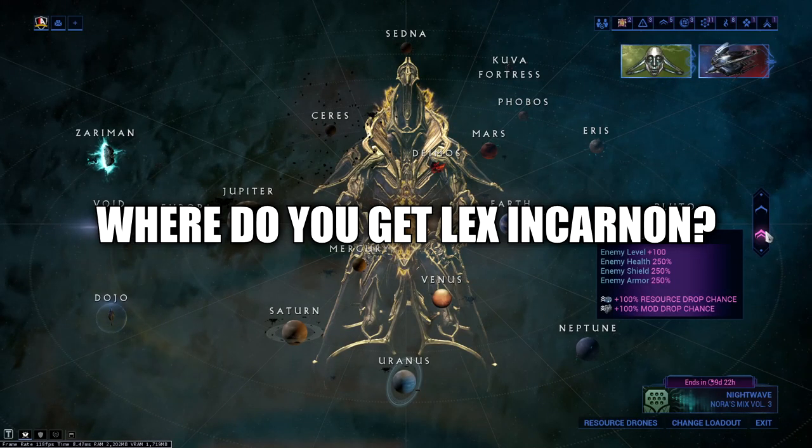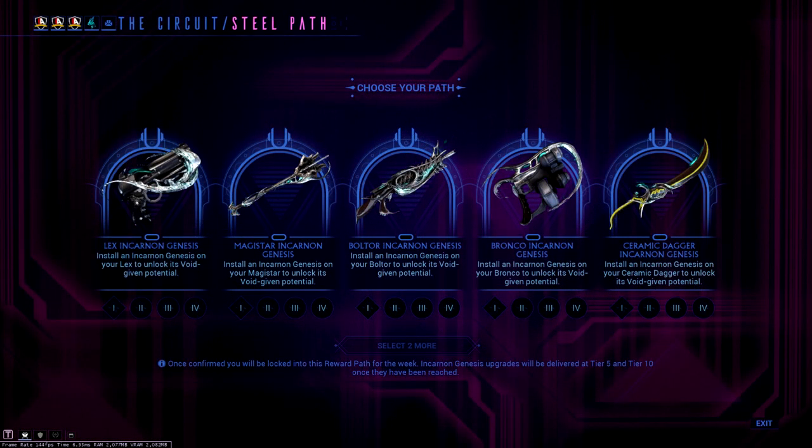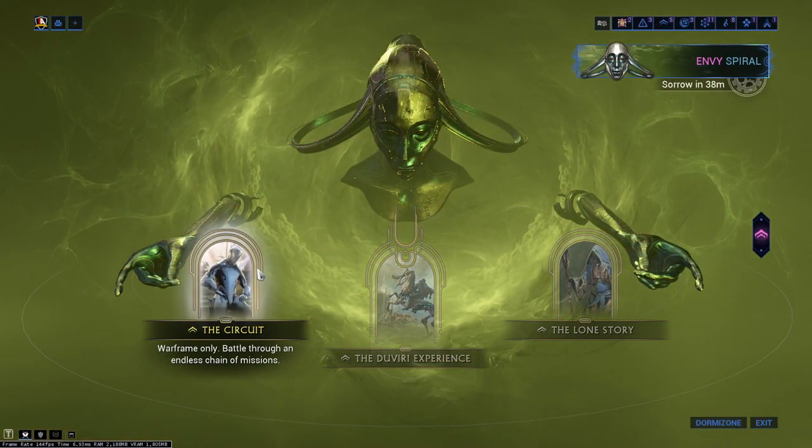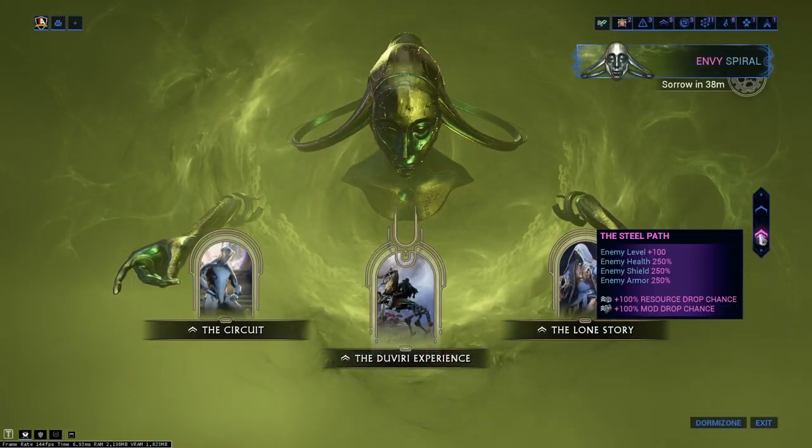Where do you get the Incarnate? All Incarnate Genesis weapons are on a weekly rotation and you can select two out of five choices to farm for by completing stages within the Duviri Paradox Circuit mission — that's the game mode on the left. Keep in mind that you will need to be on the Steel Path version.